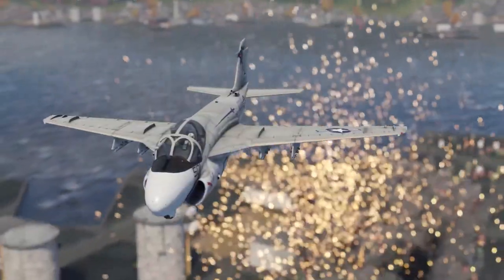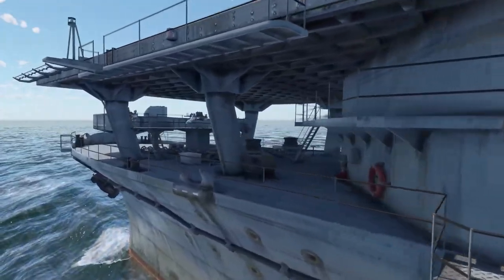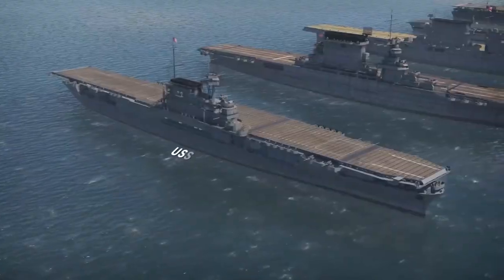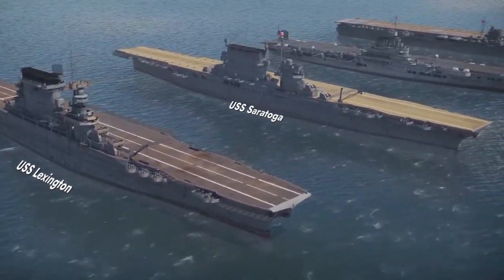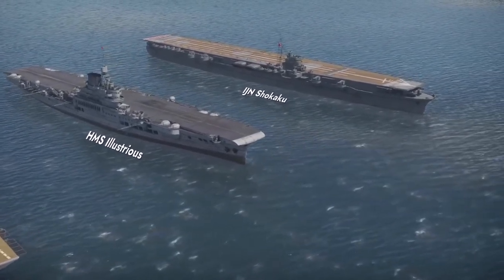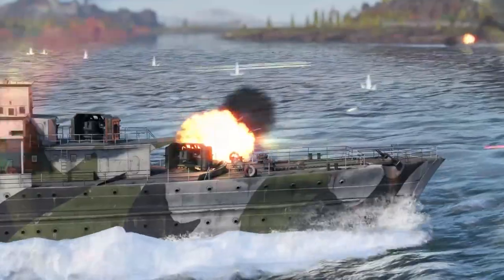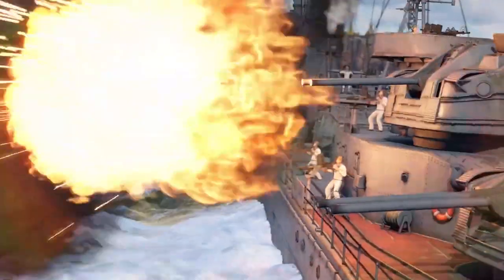Speaking of carrier decks, we've put a lot of effort into naval airfields and are now ready to present no less than five new aircraft carriers: the American Enterprise, Lexington, and Saratoga, the British Illustrious, and the Japanese Shokaku. Moreover, we've completely reworked the voice lines for naval crews, with each nation now using its own language.